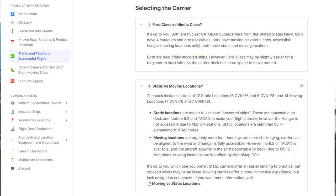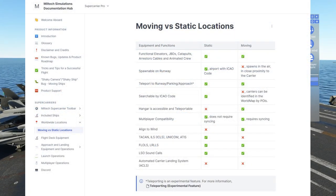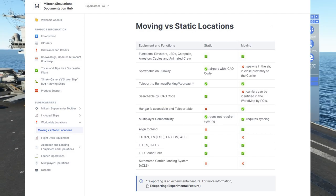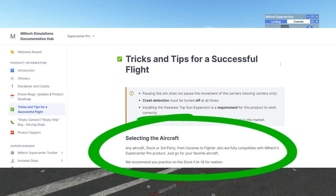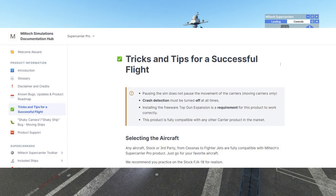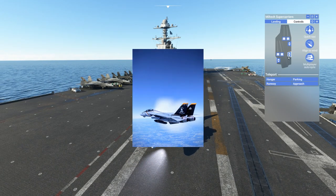Here's where you can find them all and their functions. As you can see, the hangar is not accessible on the static ones. Then you select an aircraft. You can choose any type of aircraft, but Miltech is recommending to use the default F/A-18 for training. Personally, I would say that the DC Design F-14 is also a good choice.